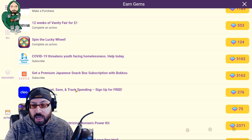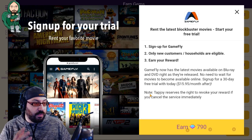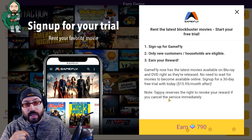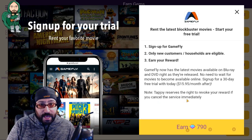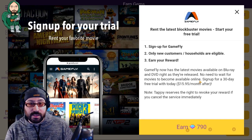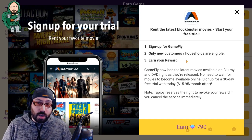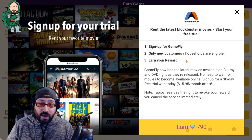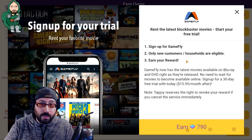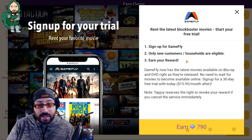Sometimes there are offers that come with a free trial — for example, signing up for Gamefly. This is something you probably won't hear from anyone else: it says 'Tapjoy reserves the right to revoke your reward if you cancel the service immediately.' That does not mean you have to pay for this account. Tapjoy didn't write this — this was written by the guys at Gamefly and posted here. Tapjoy is a company that works as a middleman, finding advertisers to put in your game, having them pay the game developer, who then gives you gems. It ends up with free gems in our pocket, so stick with it.